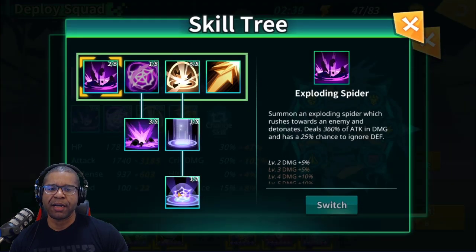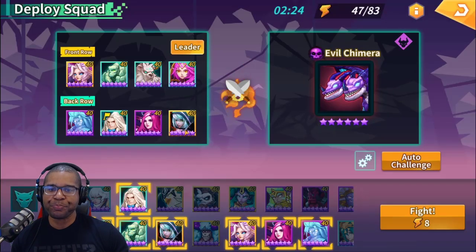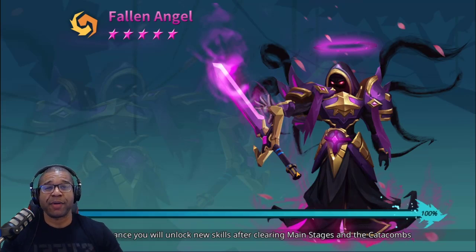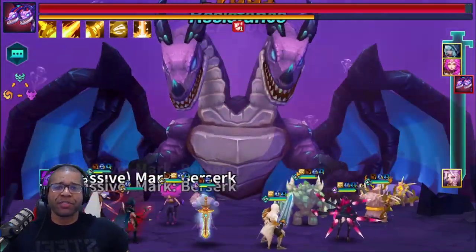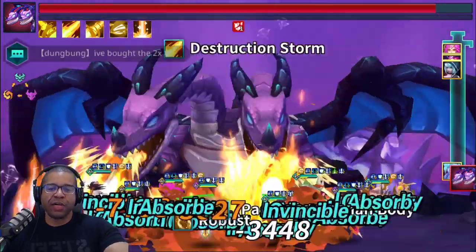Spider Queen has been working fine for me — this may not be optimal but I'm getting the job done with this setup. I wanted to stop and point out that a lot of people miss the fact that Spider Queen's Skill 1 has an ignore defense proc. Everyone thinks of her as an AoE farmer and forgets about that ignore defense on Skill 1 — so I wanted to show that off here.